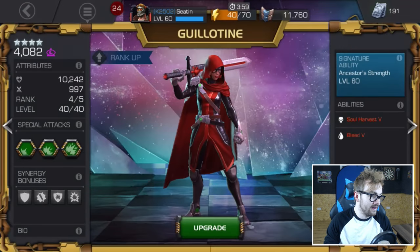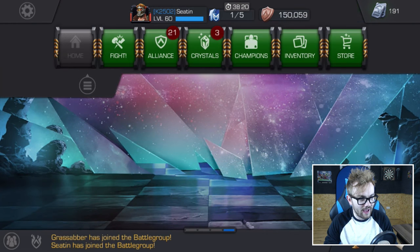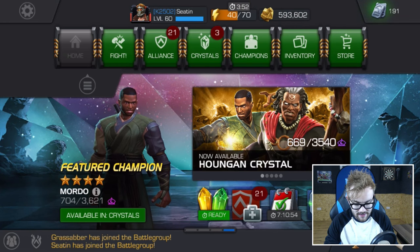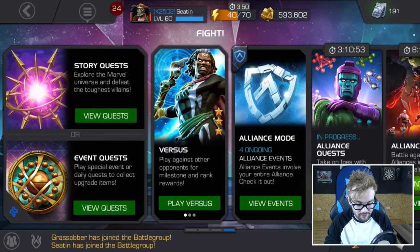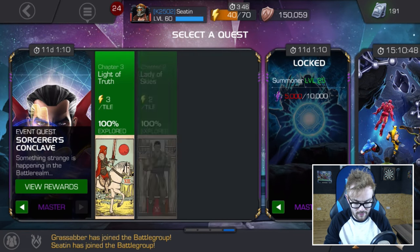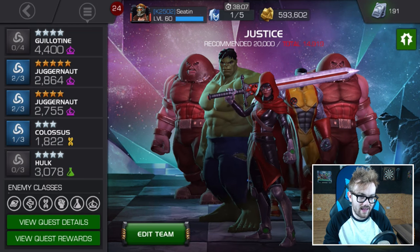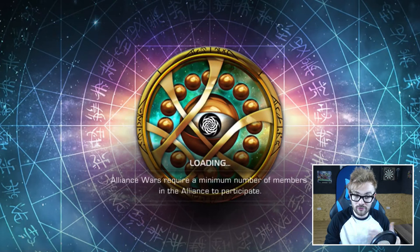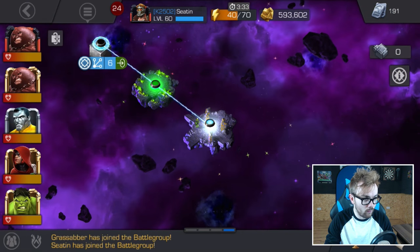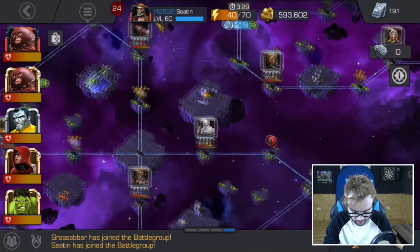Anyway, what we're going to do now is jump into the action and take on a Guillotine versus Guillotine fiesta in master mode. We're going to go to master mode Sorcerer's Conclave, chapter 3.1. We're going to fight the really stacked Guillotine. I find Guillotine, once you get used to her animations, a very easy character to fight. Her level 1s and 2s are very easy to bait.